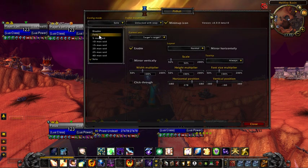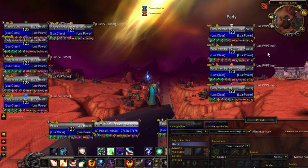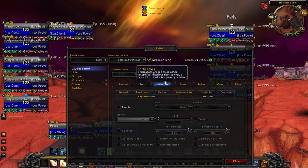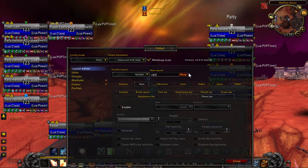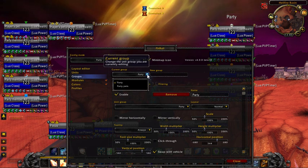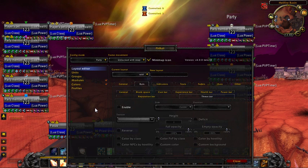Now I'm going to go into Party — Config Mode Party — and it's going to bring up Party Bars. Party Pets, I'm going to throw under My Pet. For Party, I don't like all this information, and I like it small. I like a grid style thing, and I'm a healer, so all I really need to know is the health. So now I need to change the layout in my Layout Editor, but I don't want to change everything I've already set up. This is where I'm going to create a new layout. I'm going to call this Raid, because it's going to be the same layout whether I'm in a Raid or a Party. I'm going to assign it to the layout Raid, and now everything I do in Layout Editor is only going to affect the groups assigned to Raid.